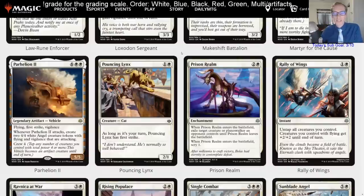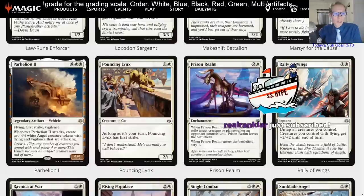Pouncing Lynx — one and a white 2/1 Cat, has first strike as long as it's your turn. Awesome for a cat tribal deck but this is a limited card.